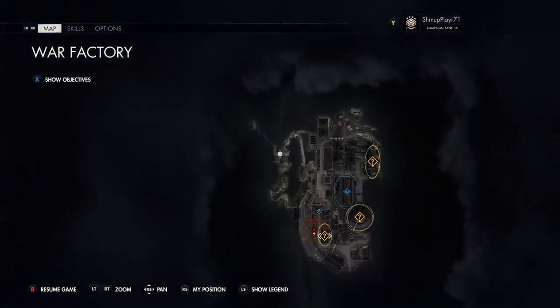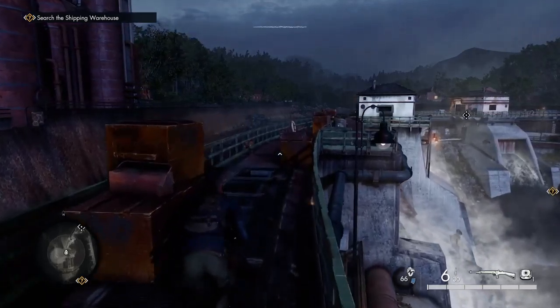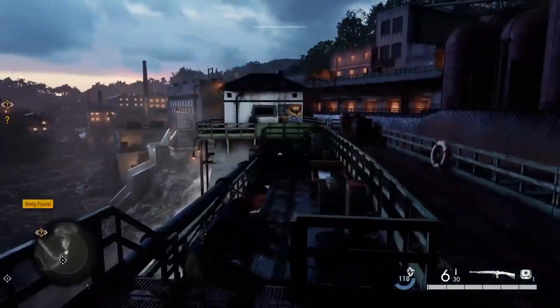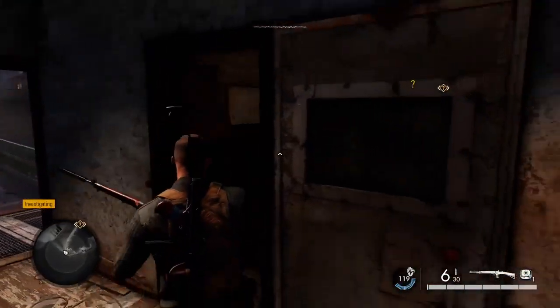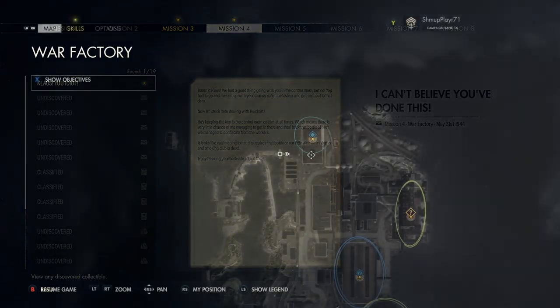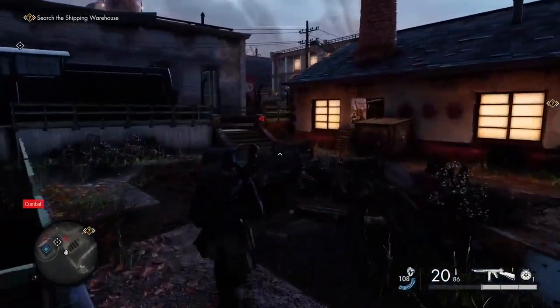Hi, welcome back to another collection guide on Mission 4 of Sniper Elite 5 - this one's called War Factor. The first collectible is quite easy to find; it's basically on route so you have to go this way regardless. I'll put the map up so you can get the exact location. I've also put timestamps in the description so if you're looking for a specific collectible, just check out the description. That's the first one.